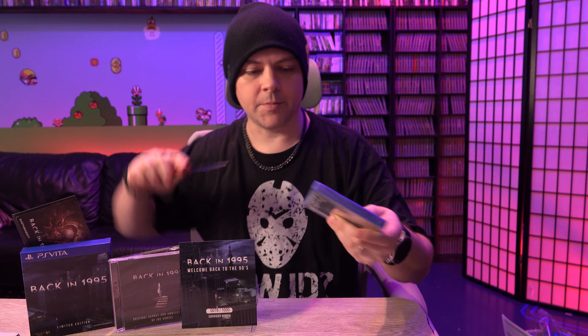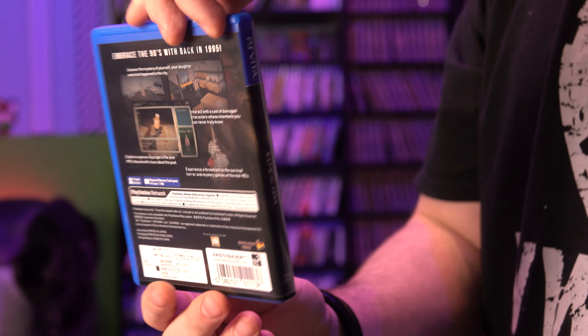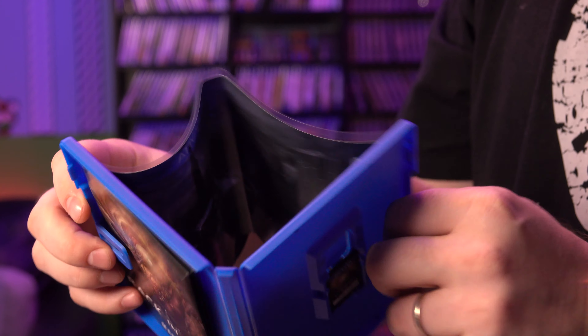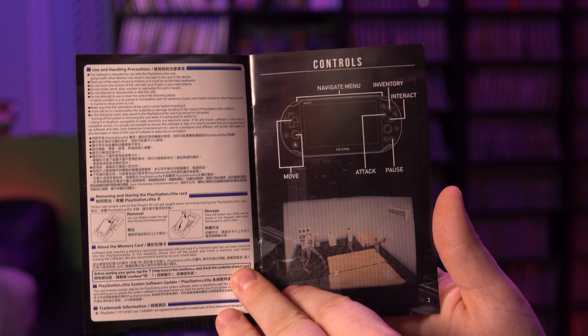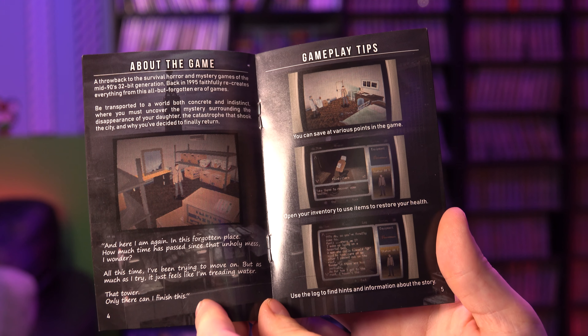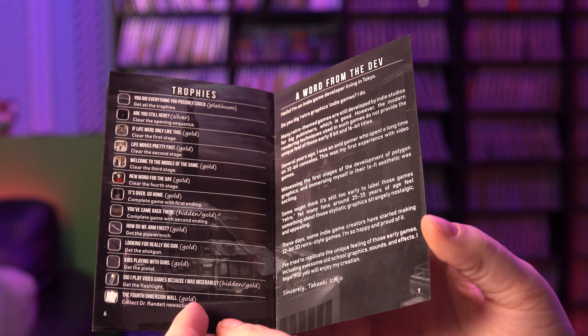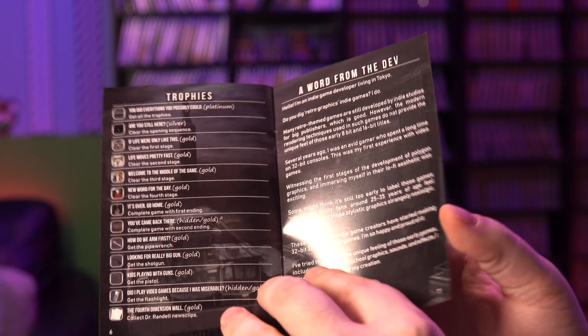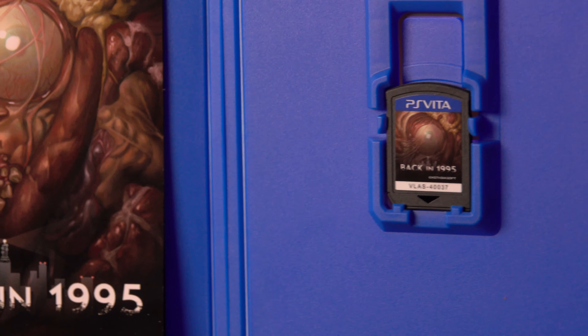Lastly, let's get to the game. Here's the box. Inside we have some reversible art — actually, the reversible art is just interior art. Here's the manual. We've got controls, about the game, gameplay tips, trophies, and a word from the developer. Pretty cool. Again here's that game card. Let's put this in.